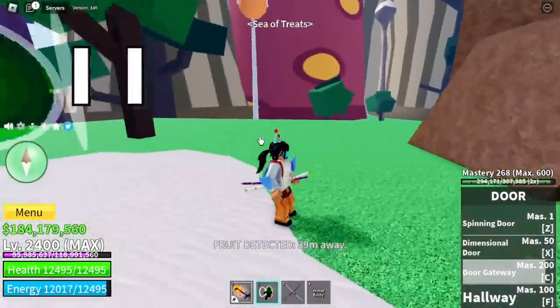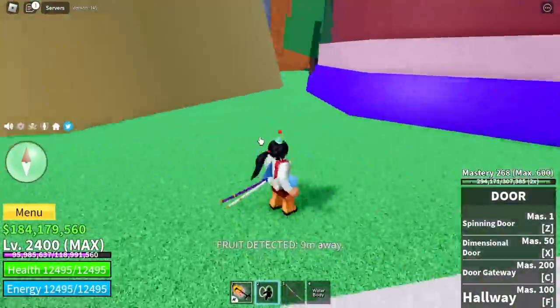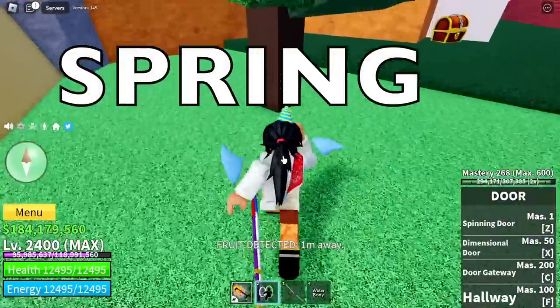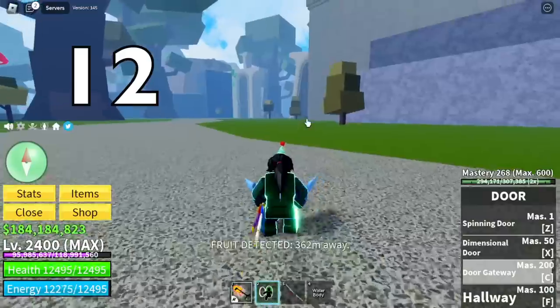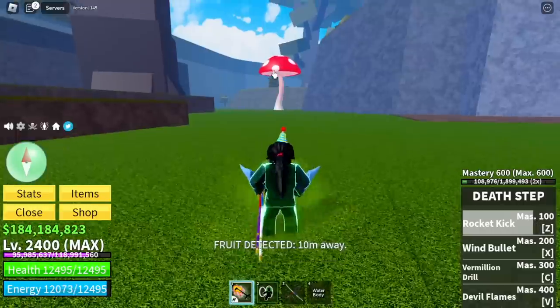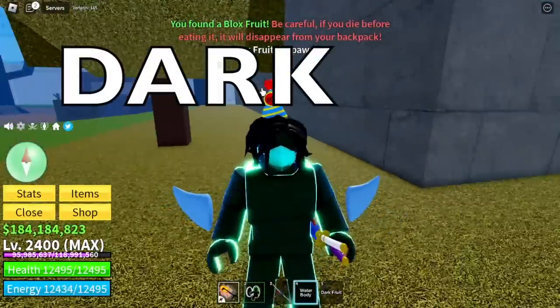Fruit number eleven, again located in the sea of treats. Another spring fruit — I really don't like this one. Number twelve, located in the floating turtle. Let's make this fast — I think this is a dark fruit. Not bad.